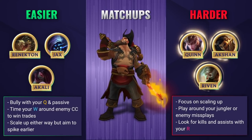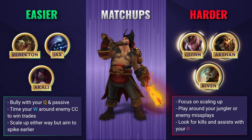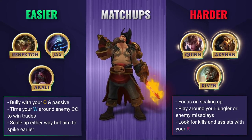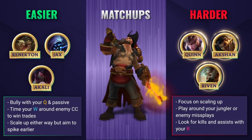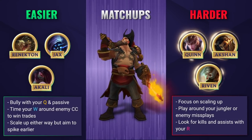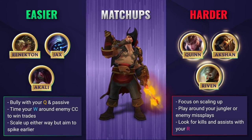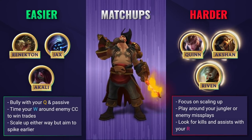Against harder lanes you're gonna need to play a lot smarter and just focus on scaling up. Try not to get behind in these matchups as they are very snowball heavy and can make you kind of redundant. Don't take too many voluntary fights unless your enemy misplays with their abilities and look to play around your jungler instead. Even in these bad lanes though, you can influence the rest of the game with your ultimate, so keep an eye on the rest of the map and try to pick up kills and assists.